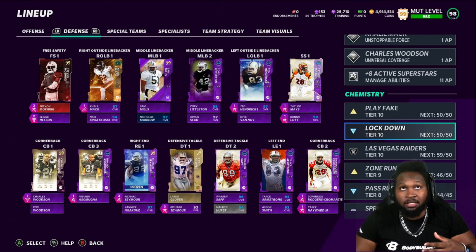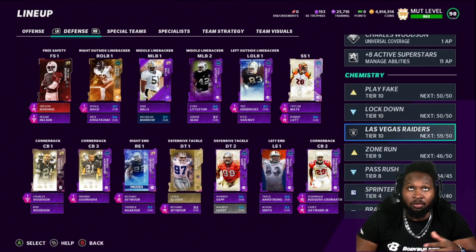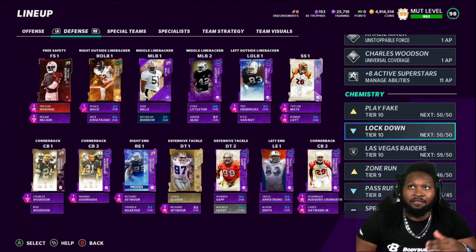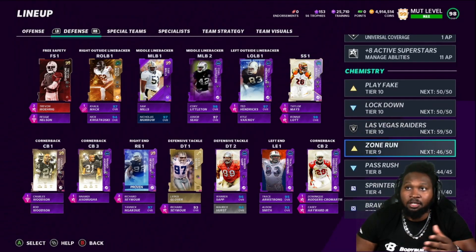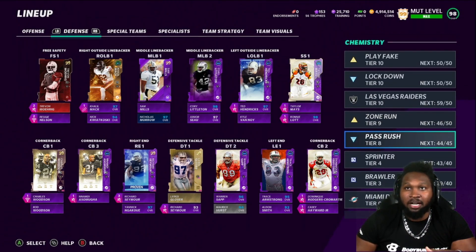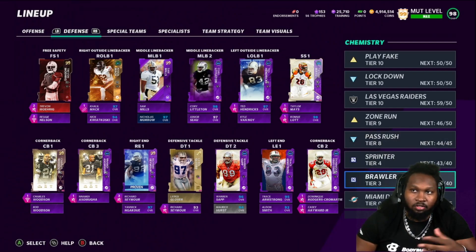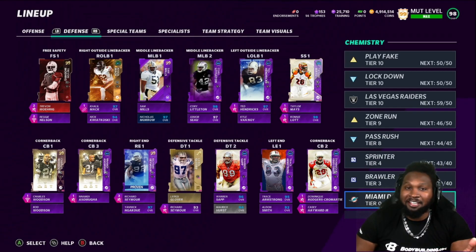Since it's been a while since I've given you guys Raider theme team gameplay, I'm gonna show you guys my chemistries. Ronnie Lott is at second string, he's a 98 overall, and we have Taylor May starting over him at strong safety. We have Lockdown 50 out of 50, Play Fake 50 out of 50, Raiders chem 59 out of 50, Zone Runs 46 out of 50, Pass Rushes 44 out of 45, Sprinters 43 out of 40, and Brawlers 29 out of 40. No fly zone — let's jump into gameplay.